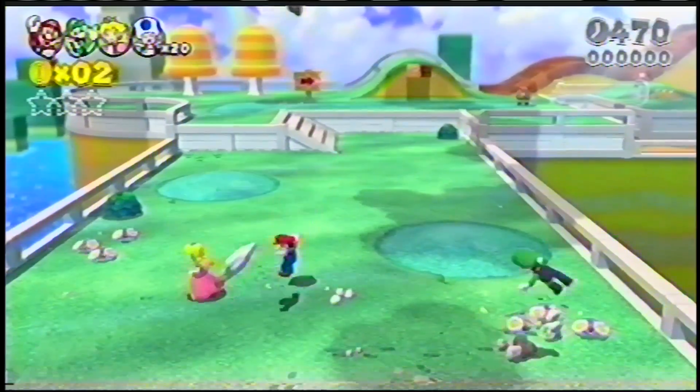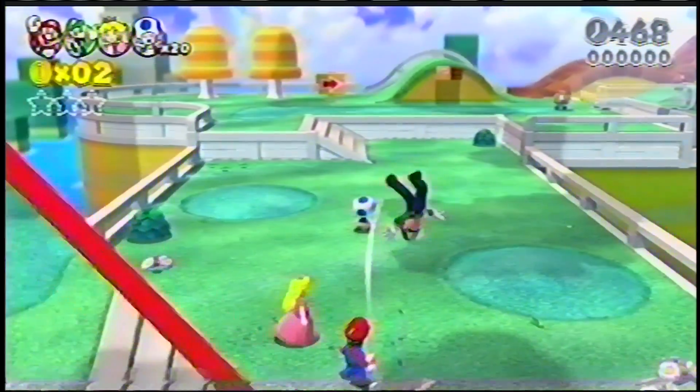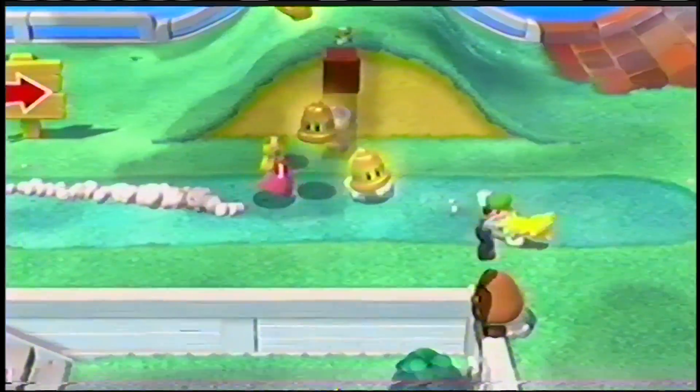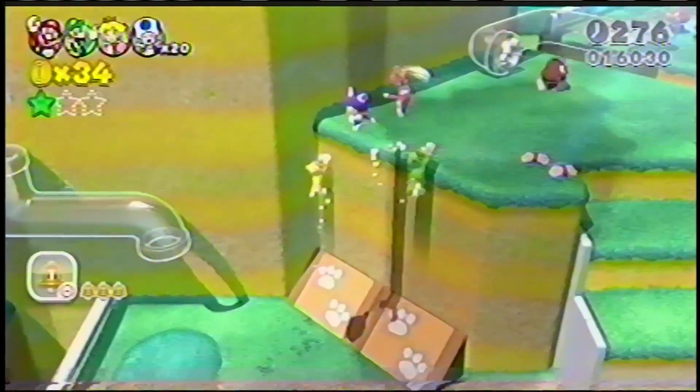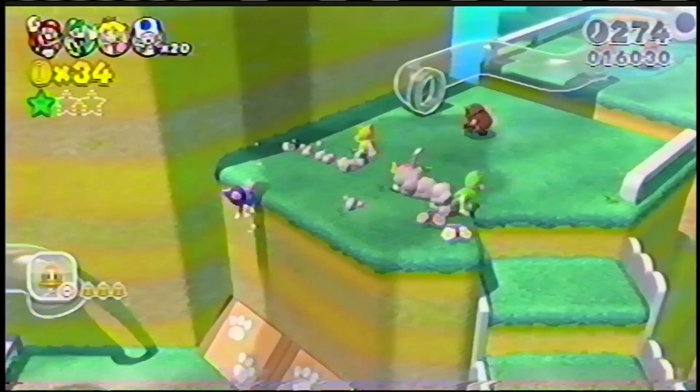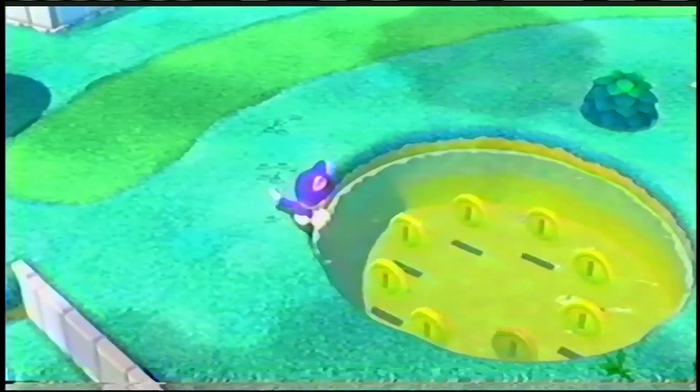Your journey begins in Subcon's grass world. Grab a cat's room and you can become a cat. Players who are cats can climb walls. Make sure that you and your friends understand how this works before moving on. And don't worry, these cats are okay in the water.